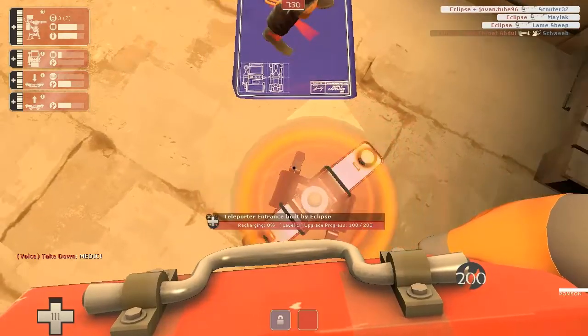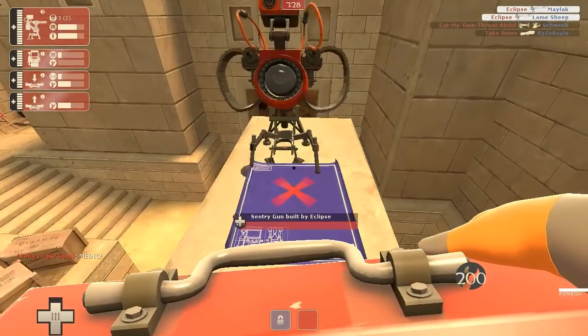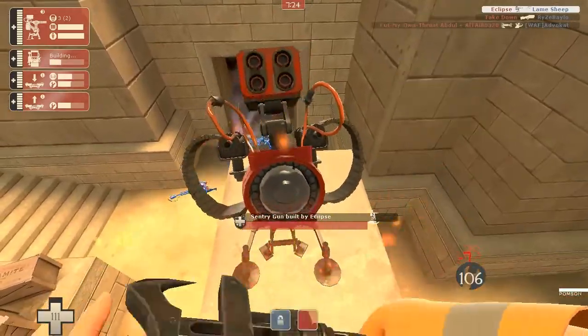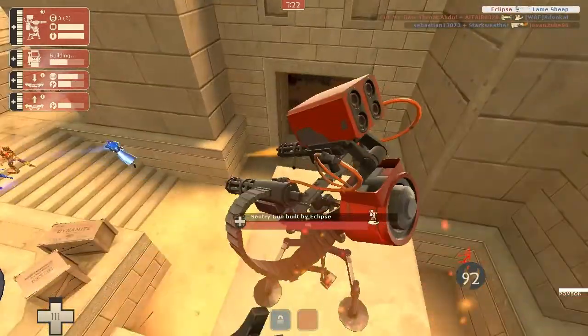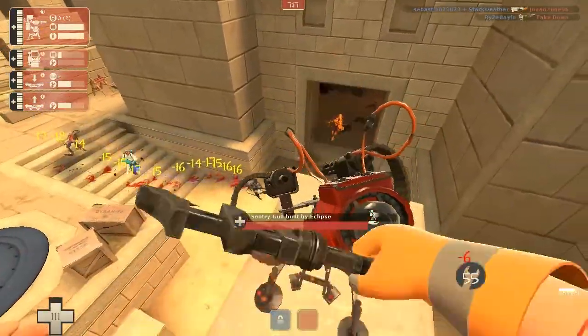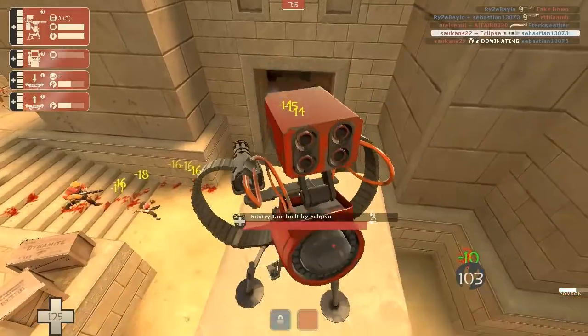Hey guys, Apollo here and welcome to a Team Fortress 2 commentary. Today I'm going to be talking about the broken spot in CP Egypt and the Pomson 6000 for the Engineer. I was playing as the Engineer using the Jag, the Wrangler, and the Pomson 6000.